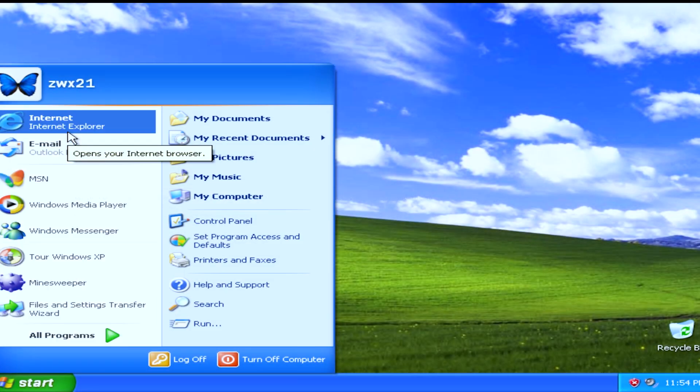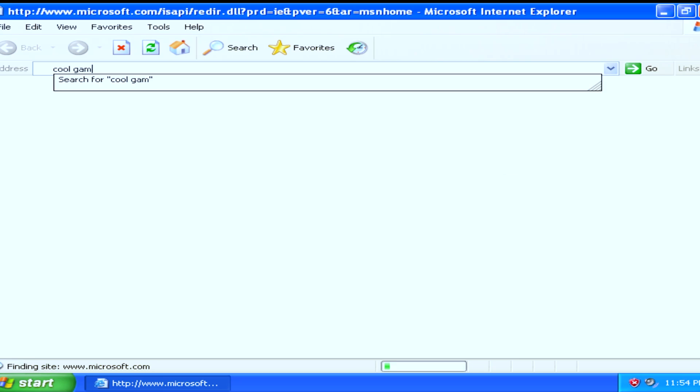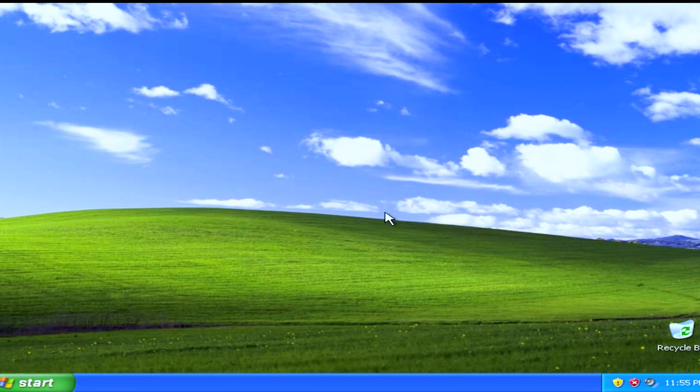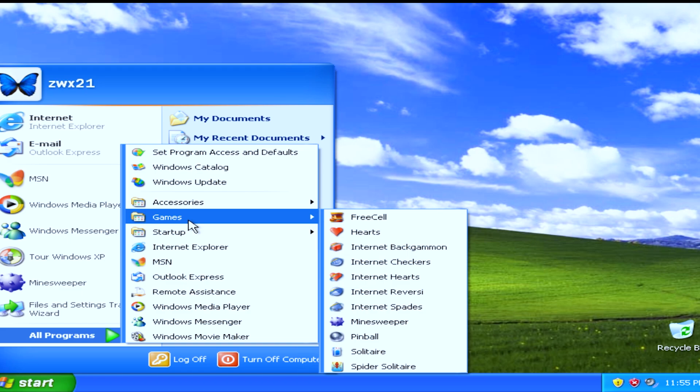If you were born in the era of Windows XP, you might recall a moment in your life when you turned on your mom's laptop to play some random online games, only to find out that there was no internet connection. So you decided to open the only interesting folder in the start menu called Games, to see if there was anything worth playing, and since it was Windows XP, the choices were quite limited. Eventually, you decided to play Minesweeper.